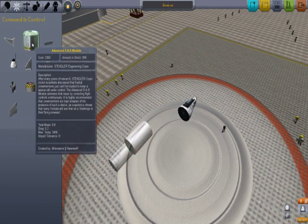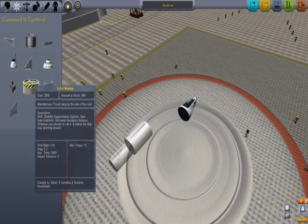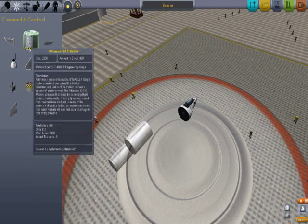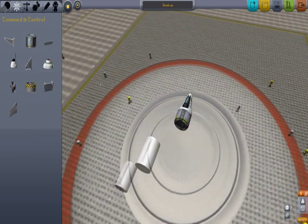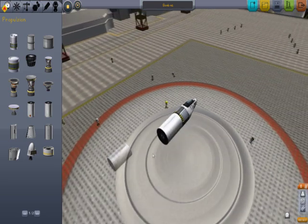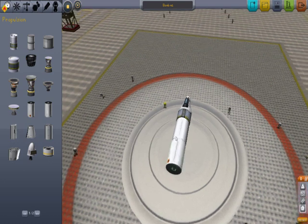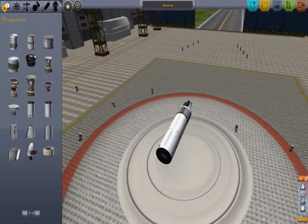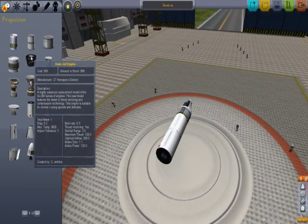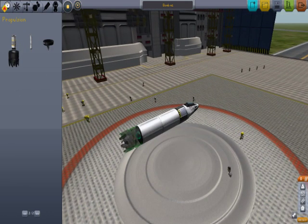I know that there is an advanced SAS module and another module — there's one for automatic balancing and whatnot, you guys will figure it out. So let's put the structural fuselage, then the fuel — looking good. Basic jet engine... I think I like this turbo jet engine more than the basic. Turbo sounds faster.